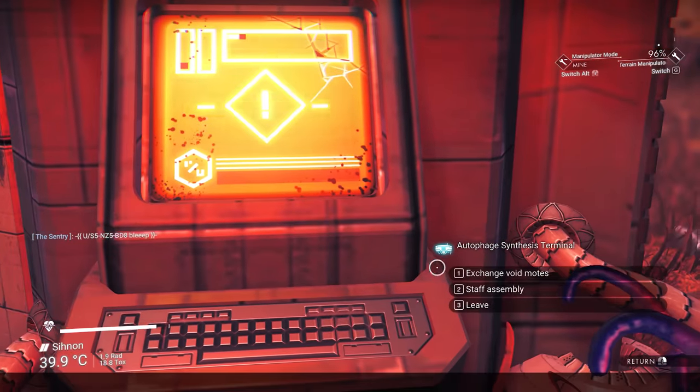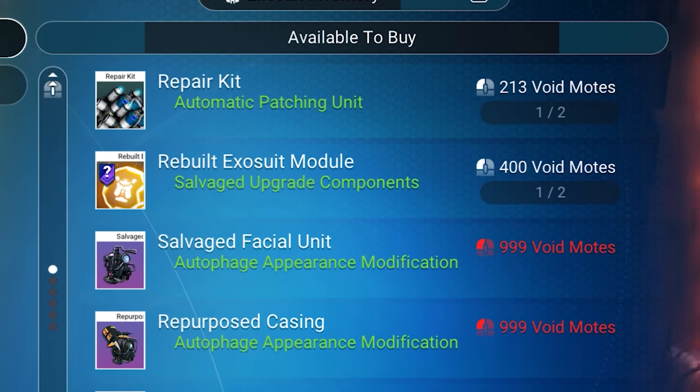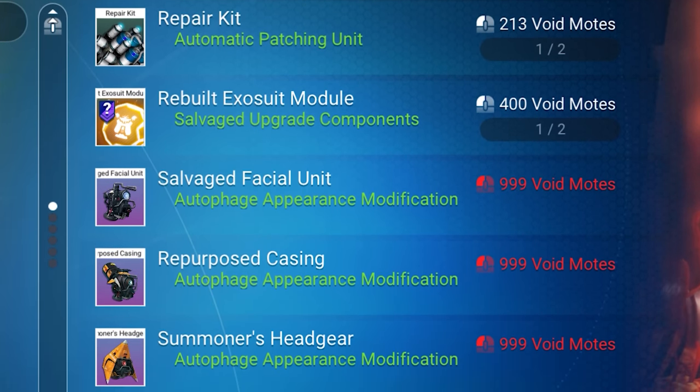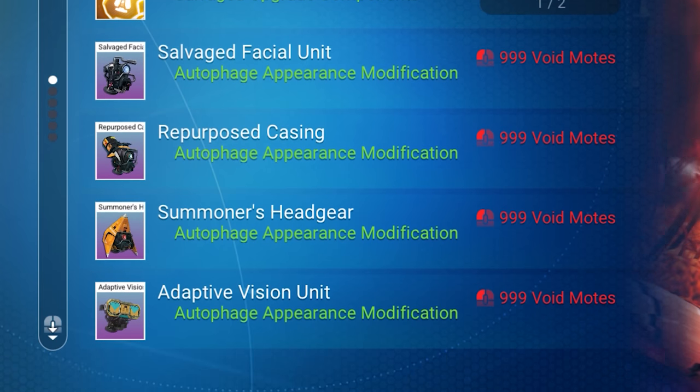Void Motes are the new currency added to No Man's Sky in the Echoes update. You can use them to buy powerful Exosuit technology, many great looking customizations, and all of the various parts of the new Voltaic Staff Multitool.